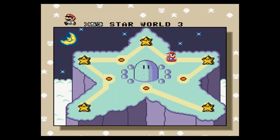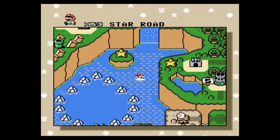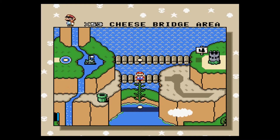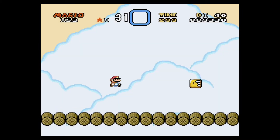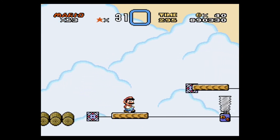That brings us to Star World 4, which we don't want to go to yet because we still have to go back and beat the other levels. Let's go back up and go back to Cheese Bridge area. At least we get a mushroom right here. We don't have a Yoshi, so we can't cheat the level either.